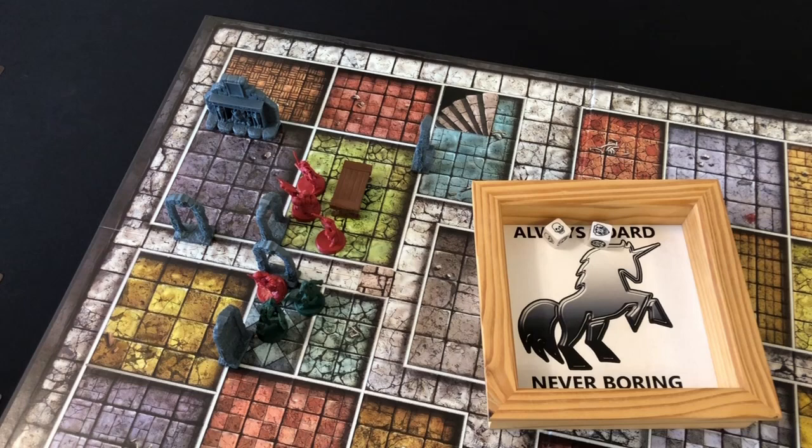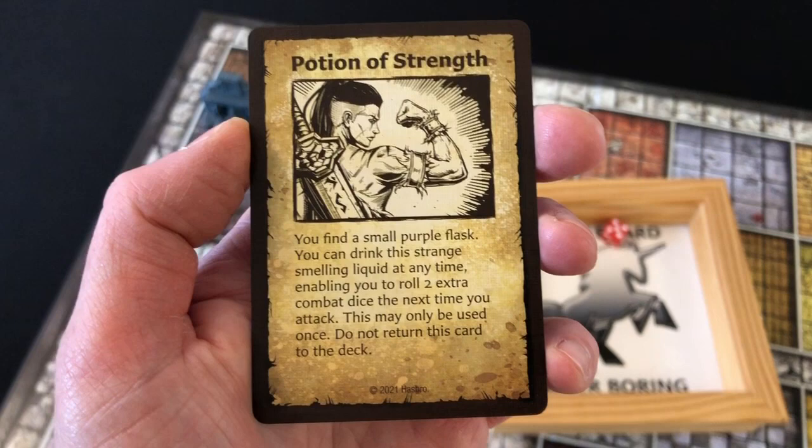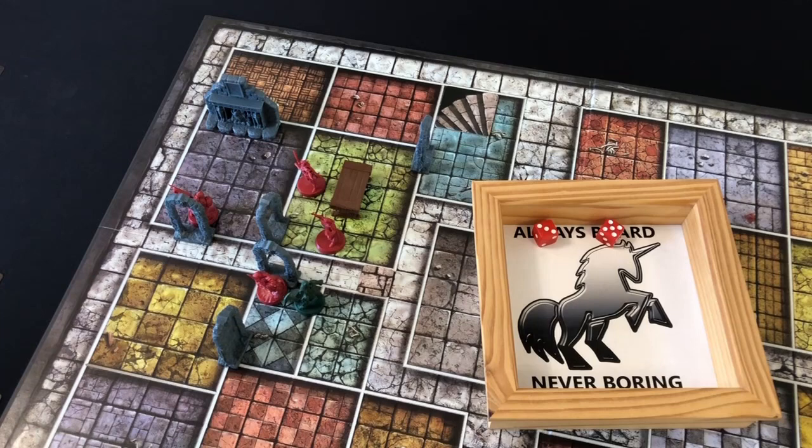For people who don't know, the dice distribution is three skulls, two heroic shields, and one evil shield. The Barbarian is really having a fantastic time in the dungeon today. The Dwarf activates, rolls an eight, and heads into the next room to search for treasure, standing directly in front of the door. We draw the top treasure card — a small purple flask. You can drink this strange-smelling liquid at any time, enabling you to roll two extra combat dice the next time you attack. This may only be used once, do not return this card to the deck.